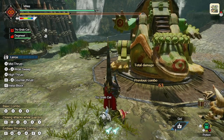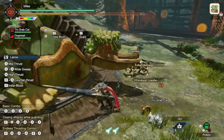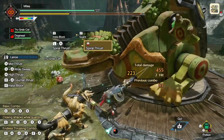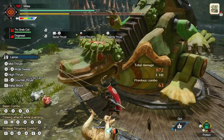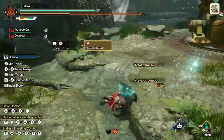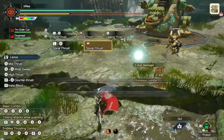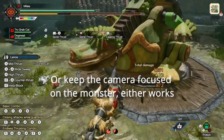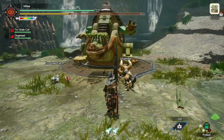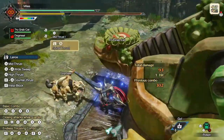Moving on to actually using Spiral Thrust in a fight — it can be really difficult to aim it well and land all the hits. The first tip to help you aim better is a little bit obvious, but I see a lot of people not doing it regardless: re-angle your camera after the first hit so that you can actually see the monster in front of you while you're aiming the second part of Spiral Thrust. And to really optimize this, I'd recommend increasing your camera speed to as fast as you're comfortable with so that you can spin the camera in the blink of an eye.